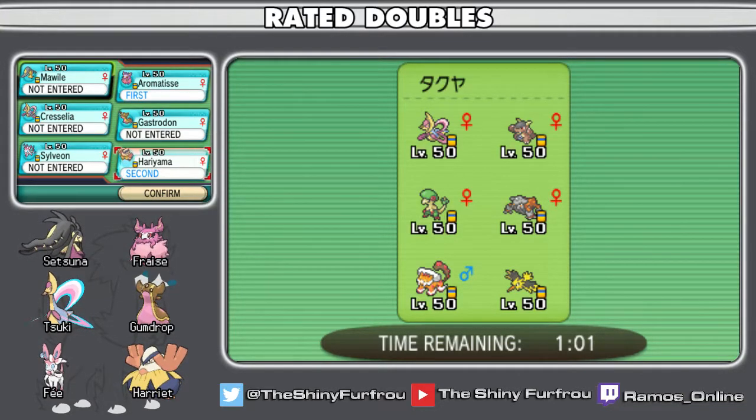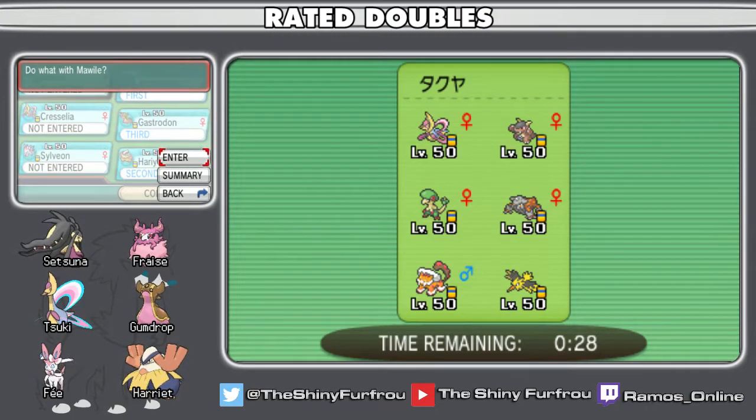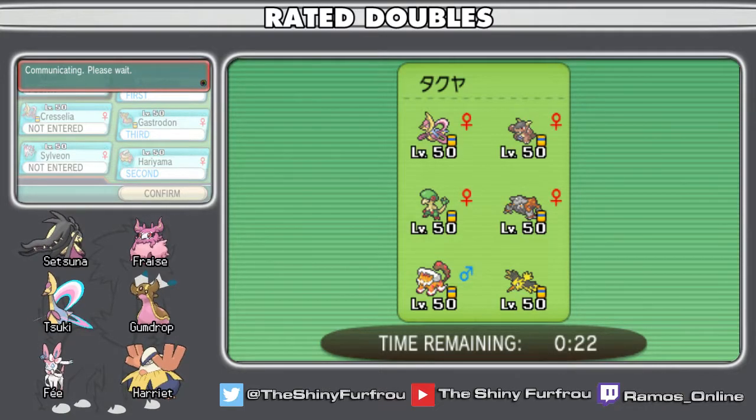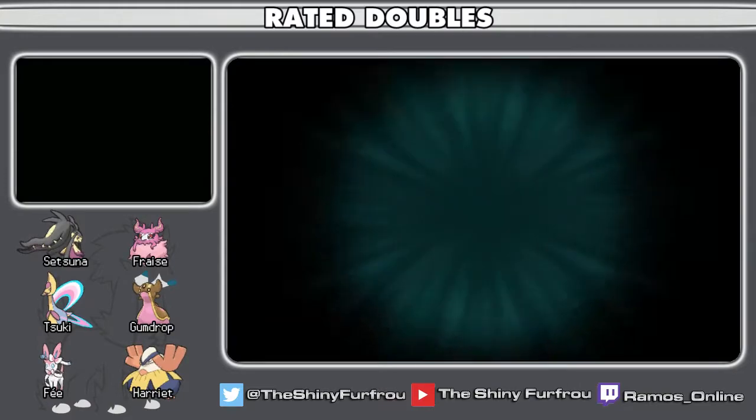Worst case scenario is Cresselia leading and I can't get a KO on something — but Hariyama deals super effective damage to everything. Sylveon just seems good. Gastrodon needs to come to deal with Heatran as a more direct counter, because if I lose Hariyama I lose my way of dealing with Heatran. I'm also bringing a lot of physical attackers, so you have to watch out for burns — Heatran can learn Will-O-Wisp, and Heatwave has a burn chance.